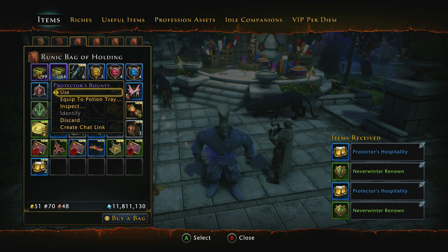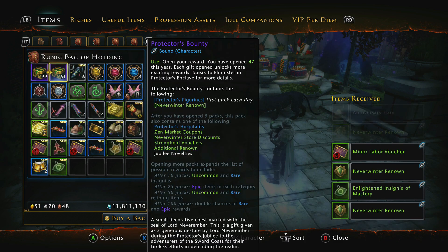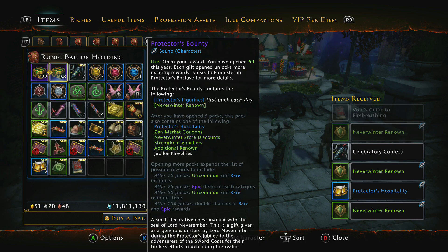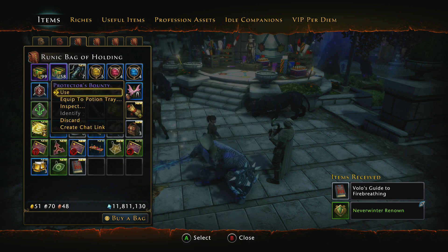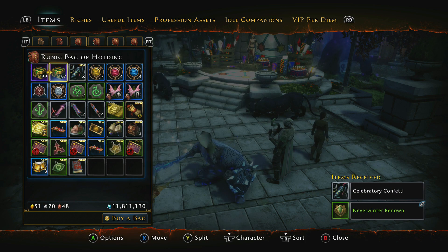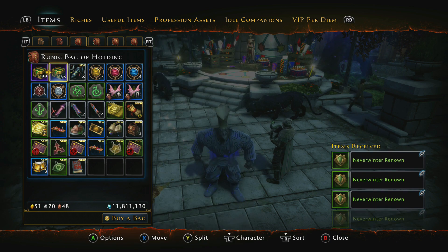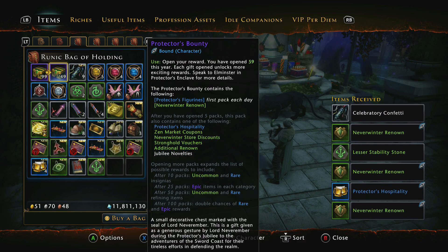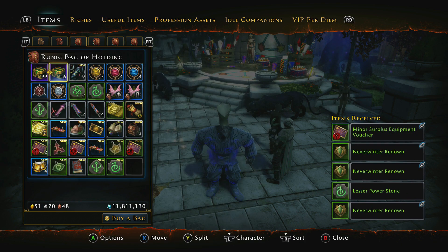Protectors Hospitality — this is the sort of thing we want. Insignia. Now we've got four more to go and then we get the epic items. Three Protectors Hospitality — nice. Vola's Guide to Fire Breathing — there's the new emote, so that's brilliant. Now we can get the epic stuff. Hospitality again, and a Lessenance Stability Stone which is not bound by account. And a Power one as well. Refining Stones — that's brilliant.